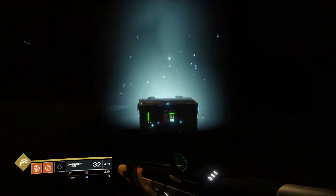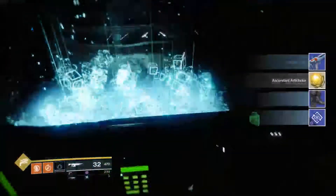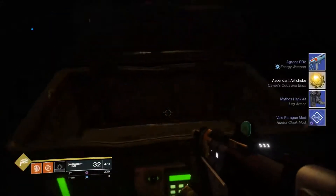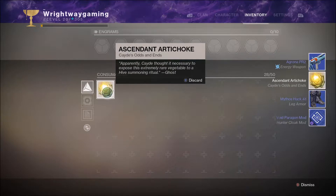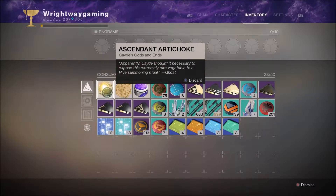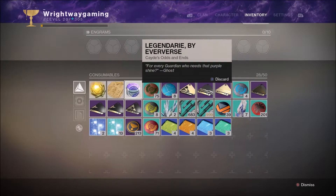Open cage — ooh, an Ascendant Artichoke! I have never had that before. Apparently Cayde thought it necessary to expose this to a Hive summoning ritual. Okay, for every Guardian who needs that purple shine ghost — there you go.